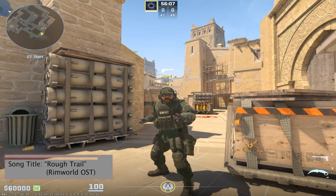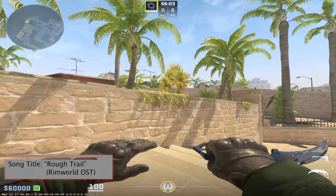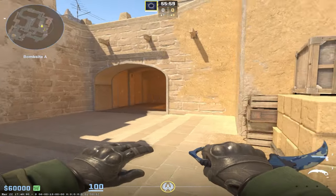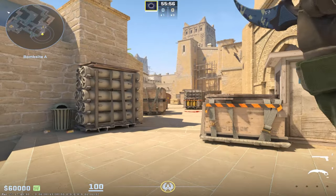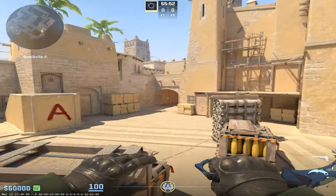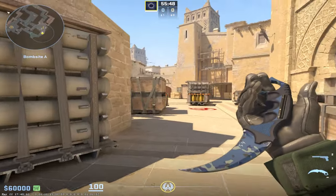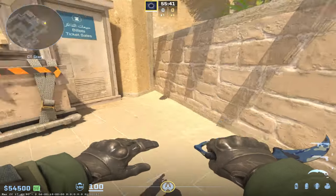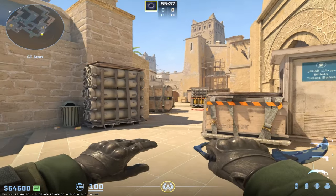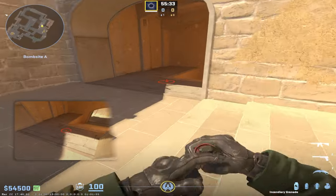The first tip is you need to know your job. On every map, each site will have a different job that you'll have to do at the start of every round and throughout the round. Taking A-Site Mirage as an example — the first job is to prevent the other team, or at least try to stop them, from rushing A. The best way you can do that is to Molotov the ramp.